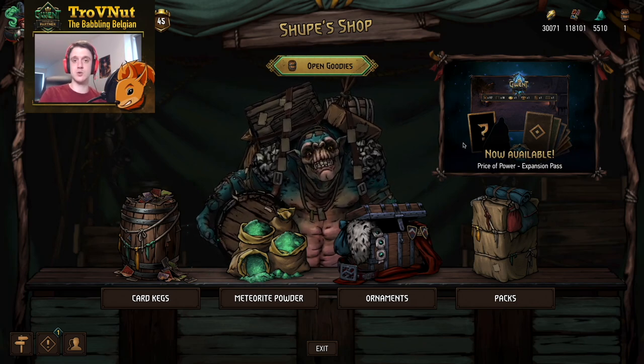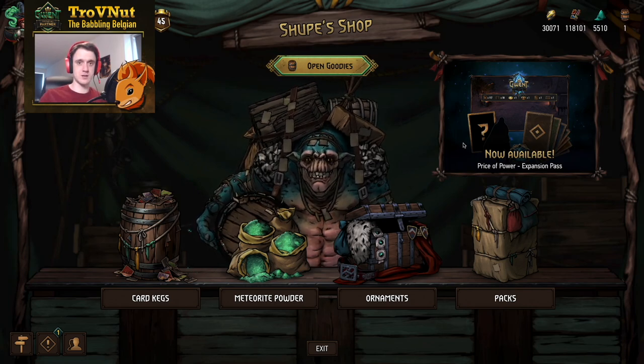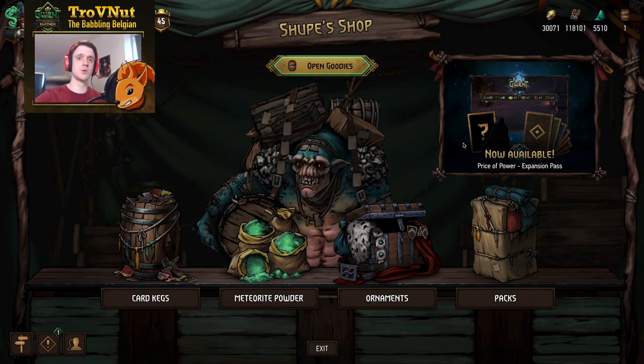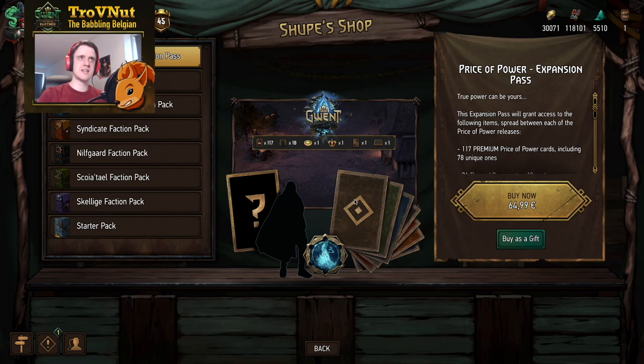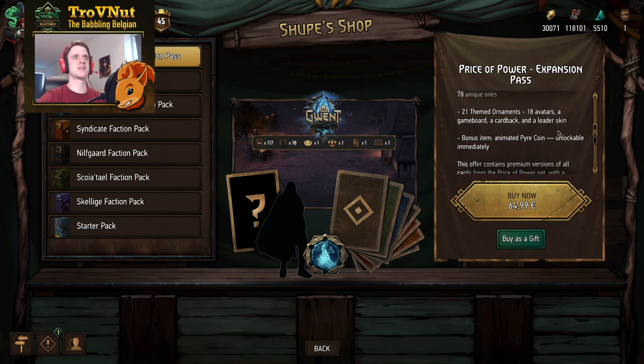By October you should have everything that is in the expansion pass. That of course means that once you buy this expansion pass, you will only be getting a third of its content by the release of the first phase on the 8th of June, and only in October will you have everything that you actually paid for. The first part of the expansion pass we're going to talk about are the ornaments.